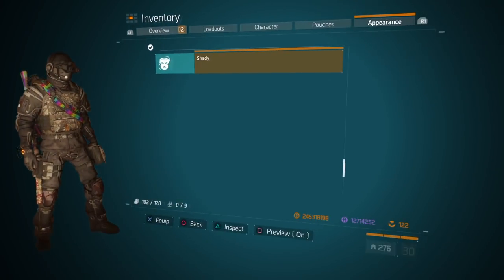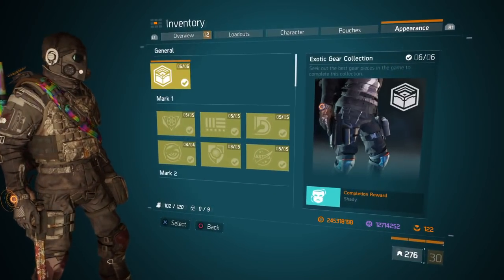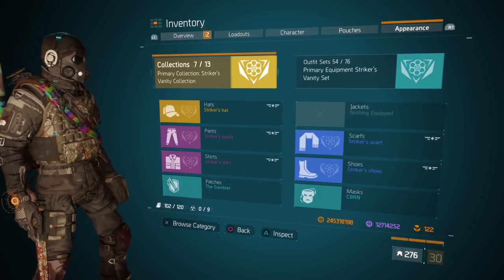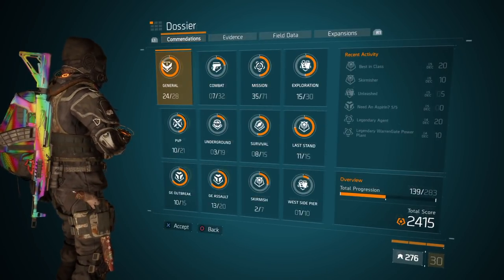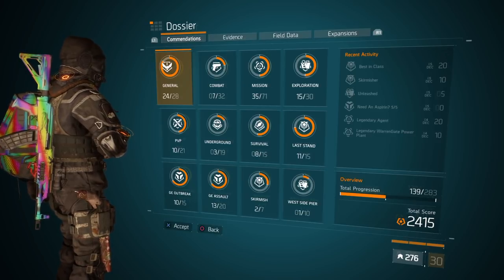I've seen it in the DZ, you know, in survival. But there's also two more masks. Go to the dossier, accommodations.